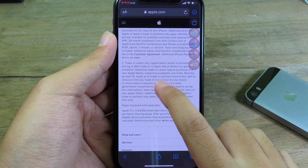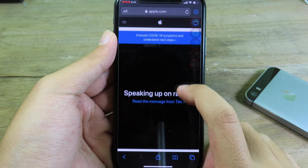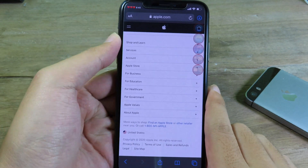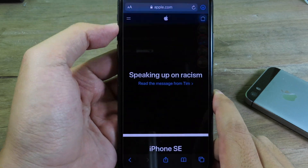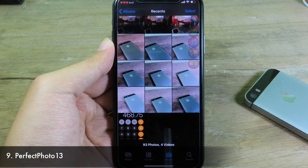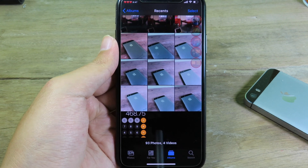Moving on to Scroll Back — you can tap to go back to your last scroll location. For example, when I go to a web page and I'm at the top, if I tap on the status bar it brings me back to the bottom of the page. I can then tap one more time to go back to the top.